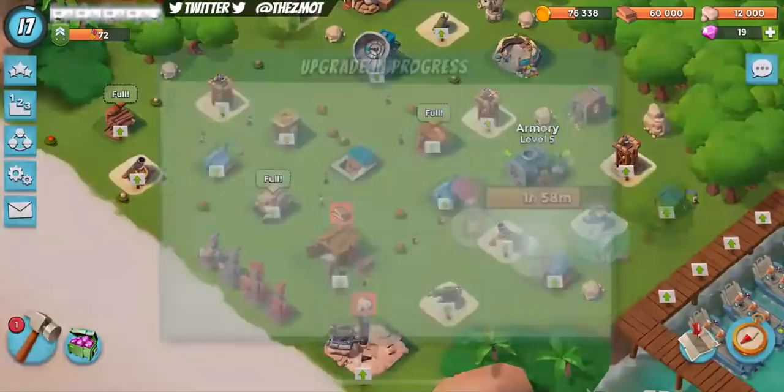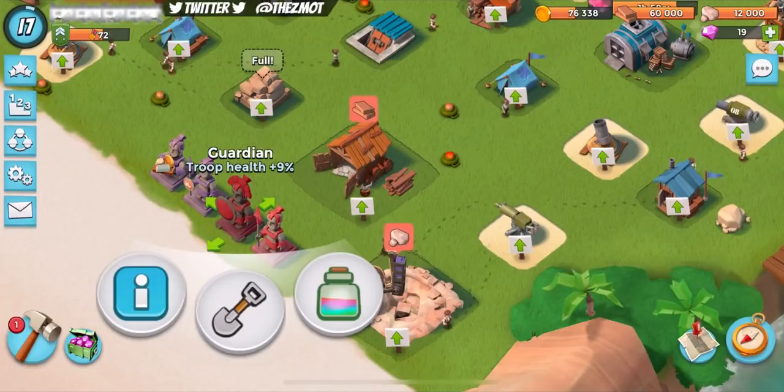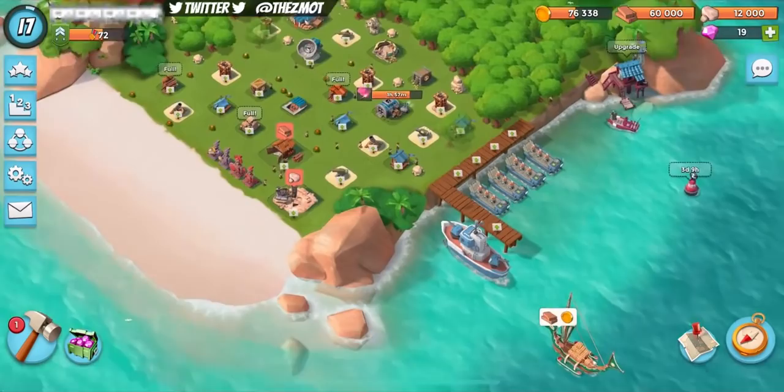We've got some idols here. Gunboat energy 5% — pretty useless. Troop health 9%, that might be a little bit helpful. And then troop damage 5%. So overall, you likely have statues at least this good. He has not made many statues yet, has not attacked a heck of a lot, as you can see by the fact that he's sitting at about 72 victory points.